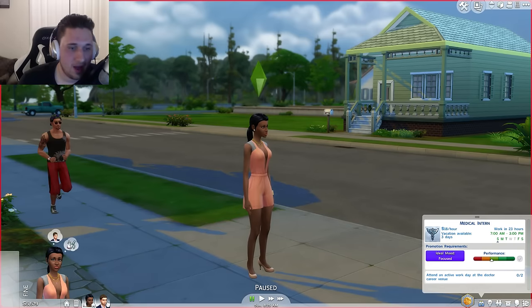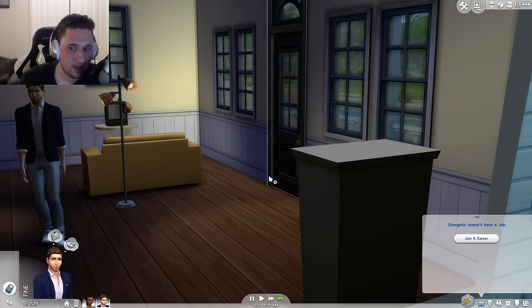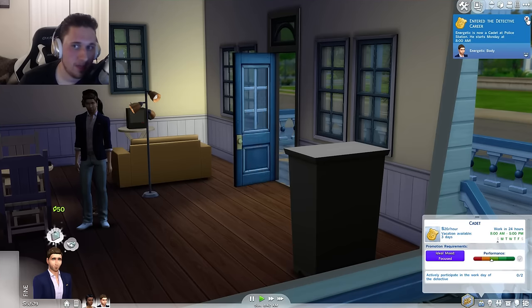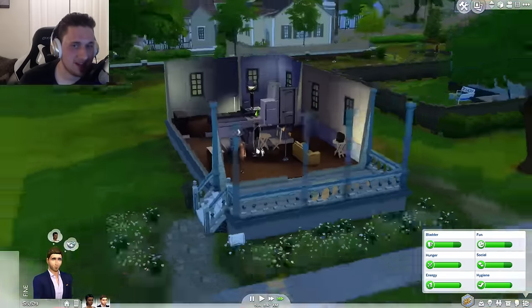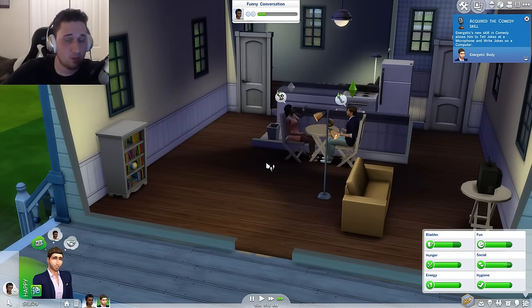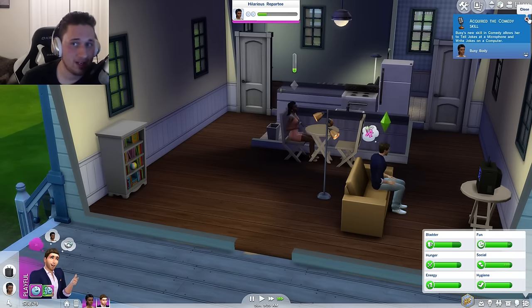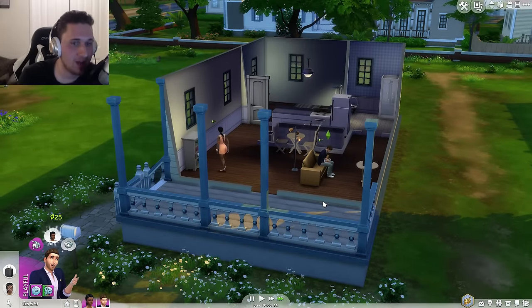I'm curious to see how it works — can you flip between sims or do you have to choose a sim and commit to them throughout the day? Looking at the career panel: actively participate in the workday of the detective two times. When it's time for the detective to go to work, the option will be presented to participate. I'm thinking you have to choose who you're going to participate in.